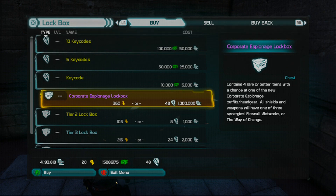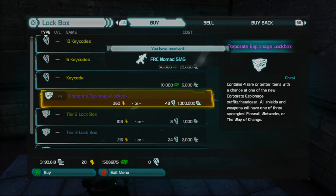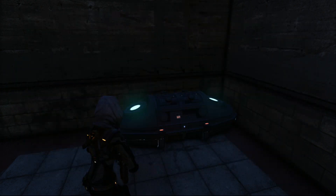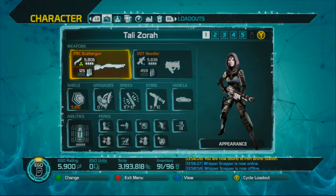Alright, here we go, let's do this. Blue FRC Nomad SMG. A blue VLT Spanner. An orange sniper rifle — that's probably crap. And a blue VLT Tecmag Pulsar. Oh, they gave me some ammo spike as well. Alright, I guess that's all I get for a million script. That was totally worth it.